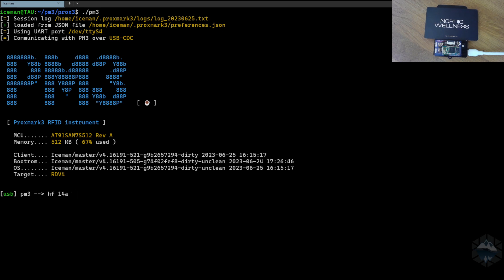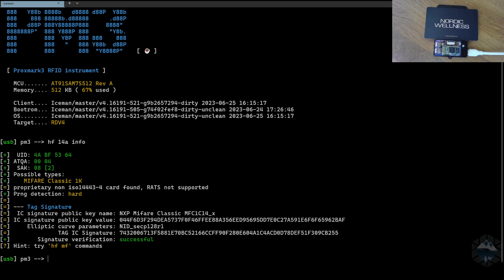First of all, I start out with `hf 14a info`. It's a simple info command. When people talk about UIDs, we usually talk about how many bytes the UID has — you count the bytes to know it. The ATQA, or answer to request, and the SAK, or select acknowledge, don't tell you very much more about it. This UID has four bytes. It says the PRNG is hard and it has a tag signature. This tells me that this card is a MIFARE Classic 1K EV1 DB1 — the modern ones.